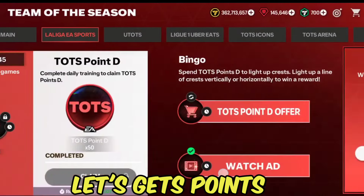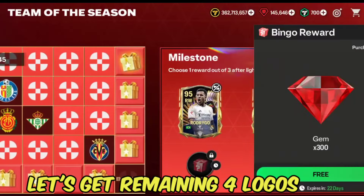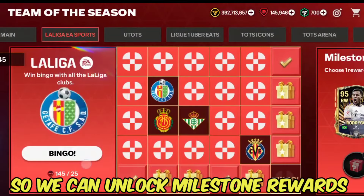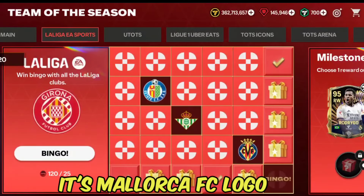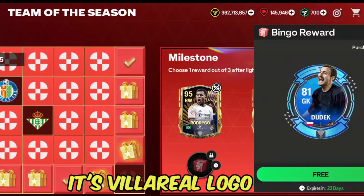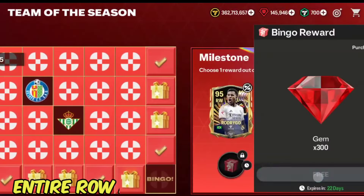Let's get some La Liga points so we can get all four remaining La Liga logos. Some can unlock milestone rewards. Trying our luck for the first time — I got the Mallorca FC logo. Trying our luck for the second time — I got the Villarreal FC logo. Let's collect these rewards as we've just unlocked rows and columns logos.